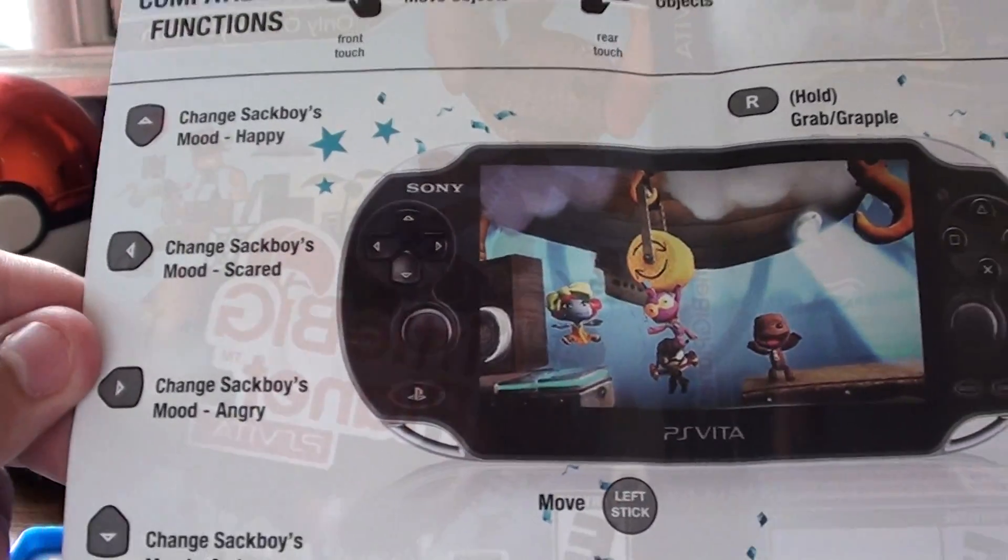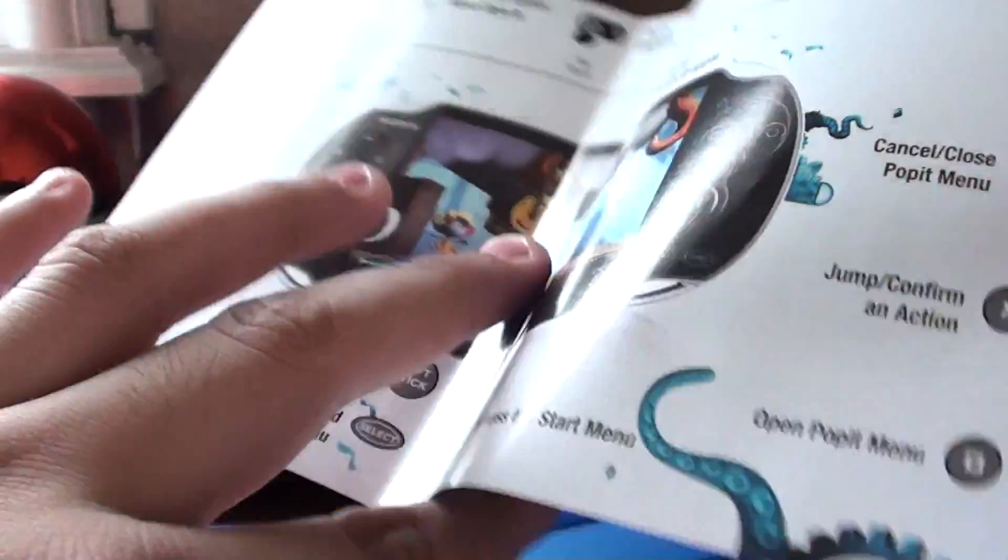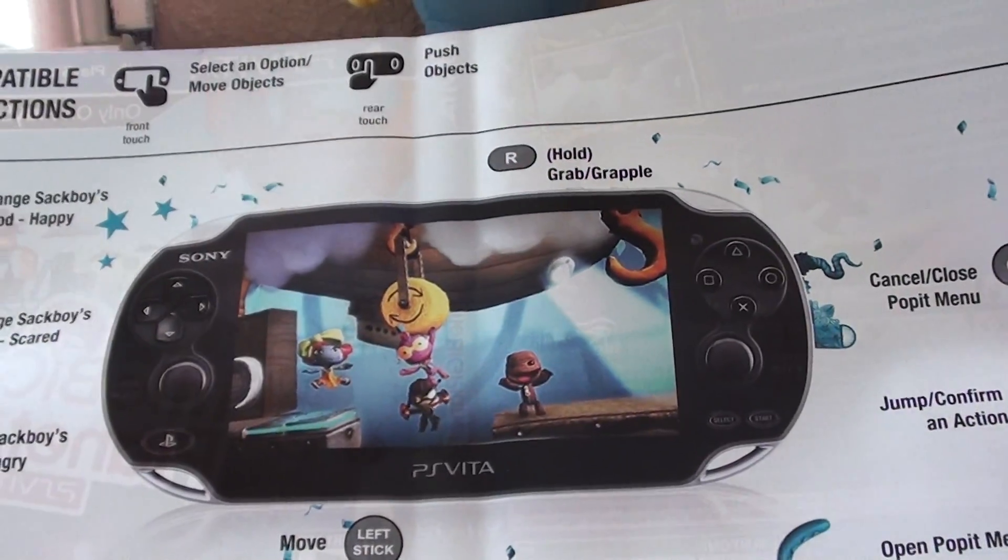Something that I just noticed right now, while taking out the game — you can see that it was part of the manual. This is kind of a manual showing how to play the game.